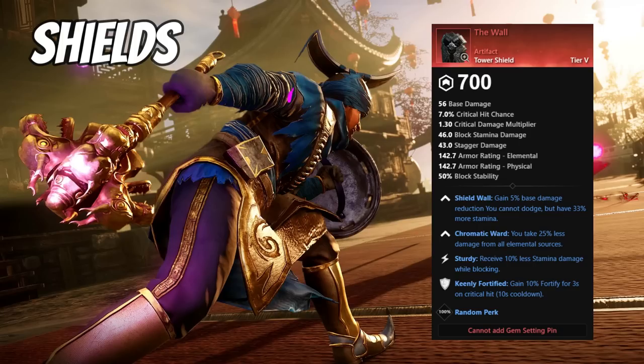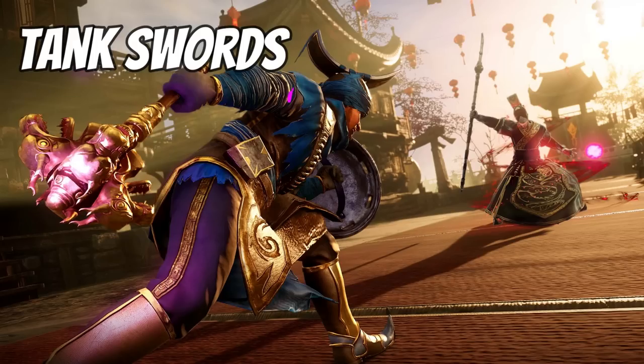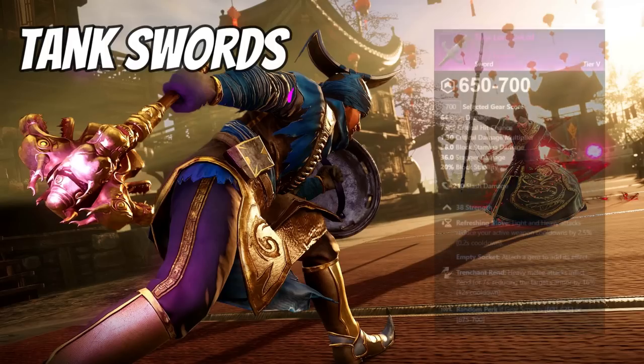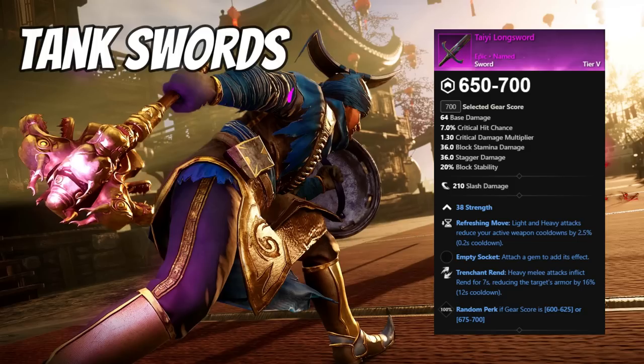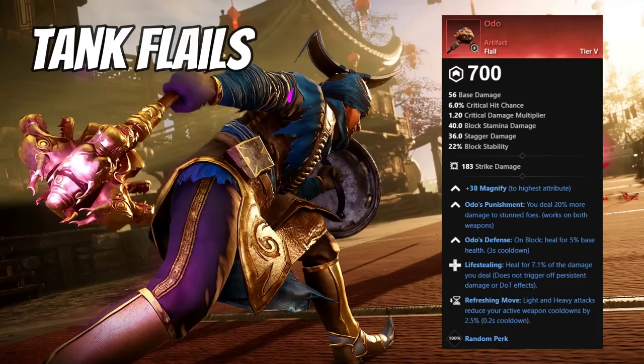When using a sword, the most essential perk is refreshing move, with leeching and enchanted also good. The artifact sword is more DPS-focused and I don't see much benefit for a tank. There are barely any named swords with the refreshing move perk, but the best would be the Taiyi Longsword, which drops from enemies in Ebon Scale Reach. For the flail, Odo is the artifact flail and one of the best and most accessible options — you gain refreshing move, lifesteal, and Odo defense which heals you for 5% when you block, making it well suited for tanking. When doing the final upgrade at the gypsum kiln, make sure you attach a gem slot rather than a new perk so you can slot a carnelian gem for taunt skills.